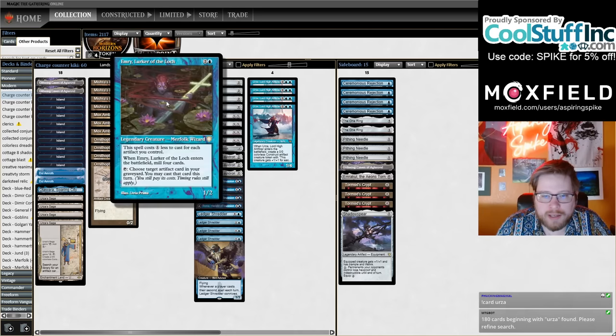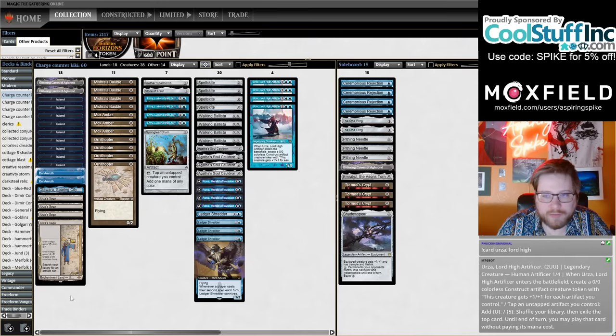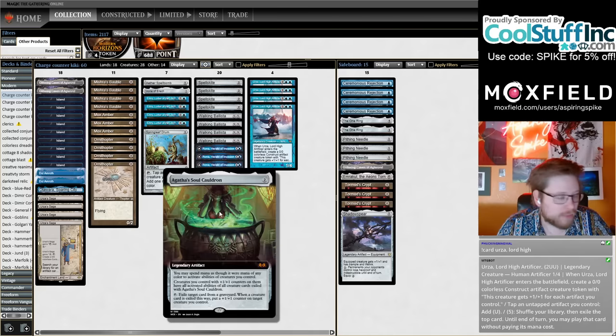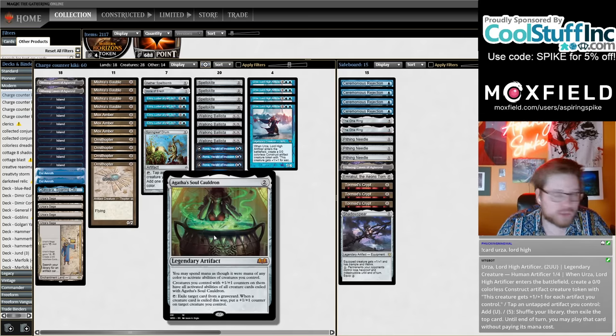I also really like that Emry allows you to dig really deep for Agatha's Soul Cauldron and replay it from the graveyard — that's very exciting. You have a lot of card selection, so drawing and finding a Cauldron is really nice. We also have a lot of looting in this deck, so there's less of a problem playing four copies of the Cauldron. Since we have Rona and Ledger Shredder to loot, you can just loot extra copies away.